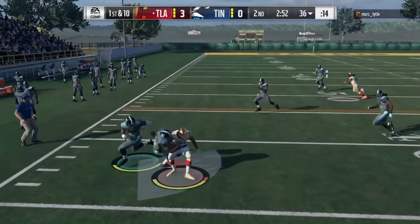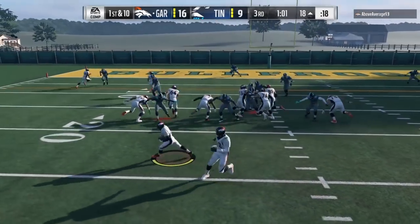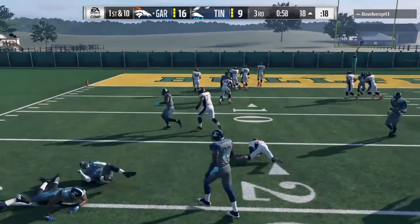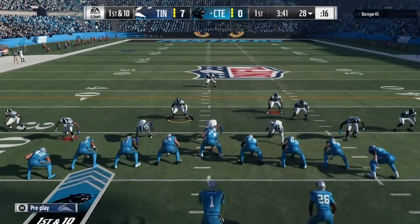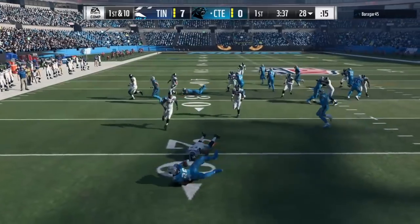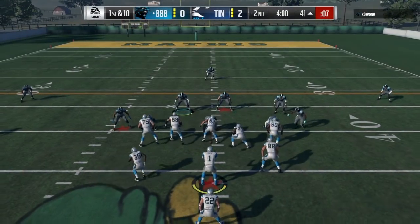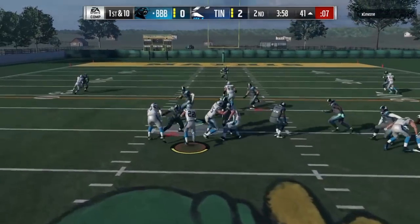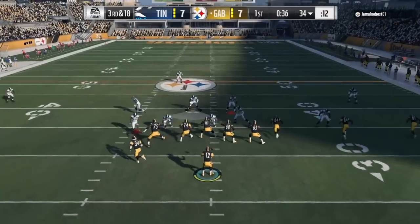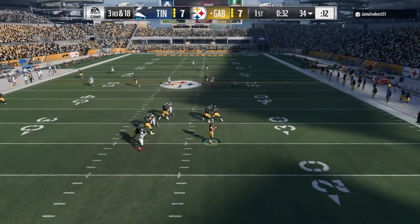As far as tackling, I saw no bad things, no broken tackles — thank goodness for that. He does have the Unfakeable chemistry, so that comes into play. I recommend clicking on him if you see your opponent trying to bounce to the outside — that would really help. But if you want to let him do his own thing, I'd always recommend clicking on just to be safe.